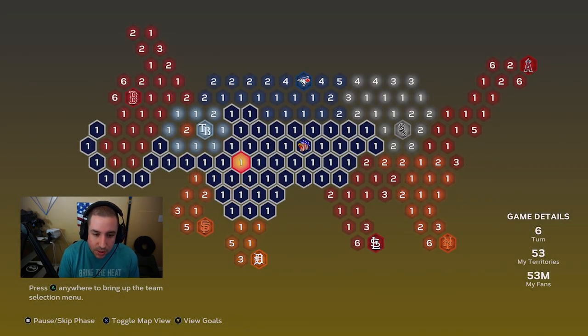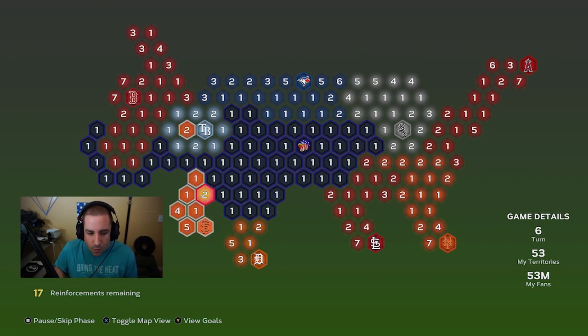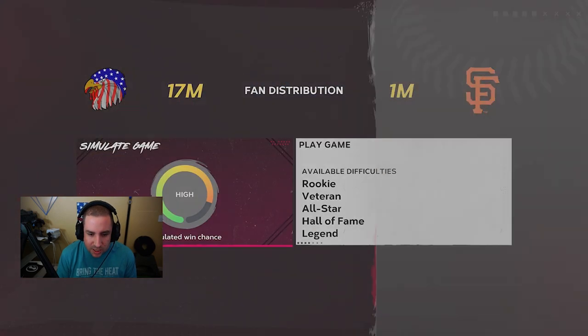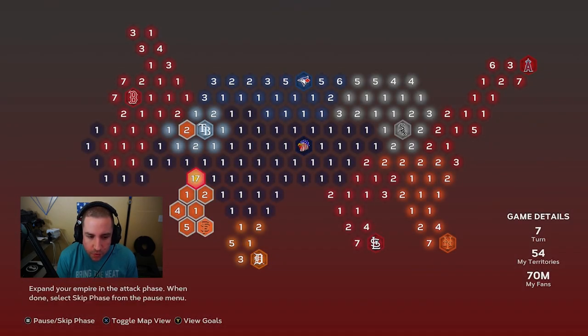We lost a lot of fans right there but that's okay. We might go to the Giants instead of the Tigers because I want more territories here so they can't break up the connection. If they break up the connection, that's going to break up our reinforcements. So we're going to reinforce here and go down towards the Giants, because it's going to make it a lot harder for them to break the connection.